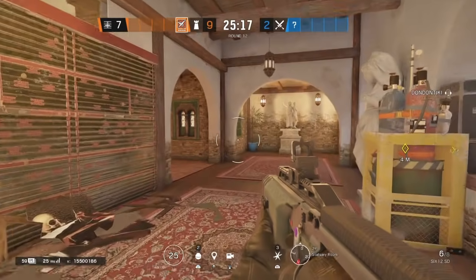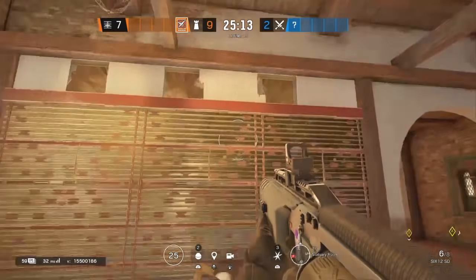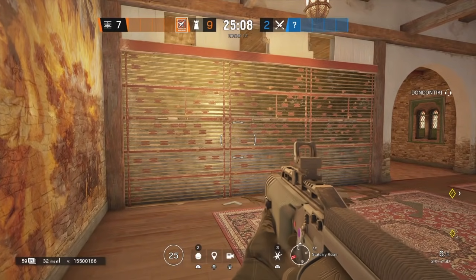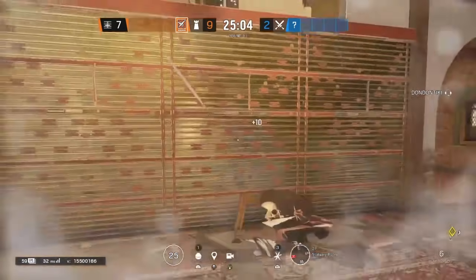The next spot is going to be right here on Statue. Once again, you gotta make the holes. I'm using Ace instead of Termite just to show you guys that this works for all three hard breachers. Once you hear Ace going off, just throw the impact.